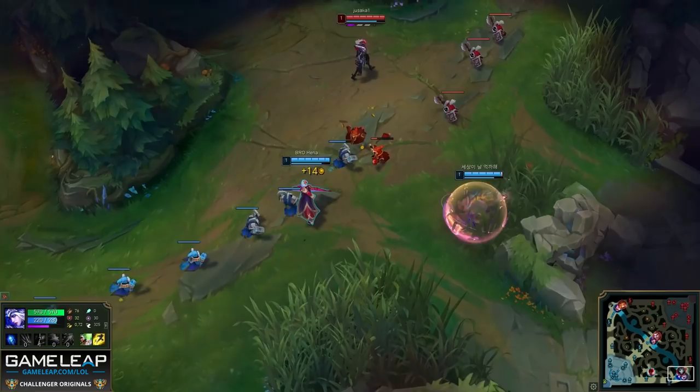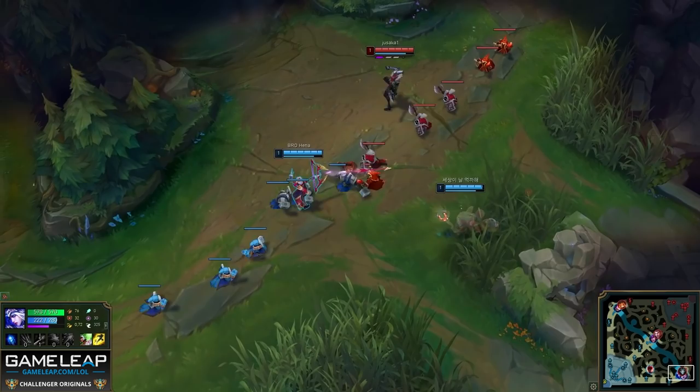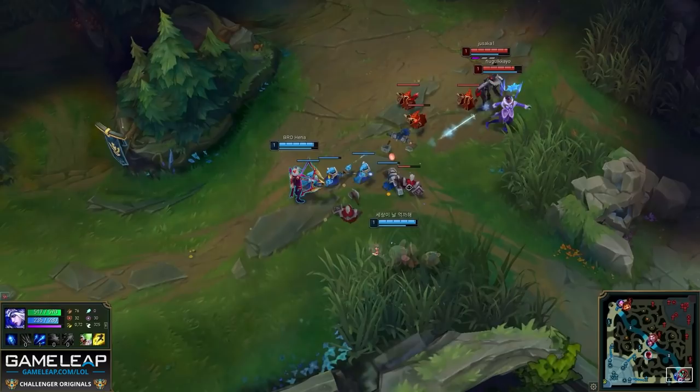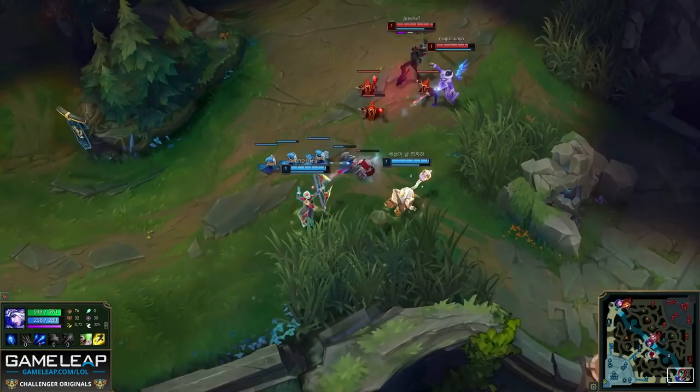But as soon as Jhin uses his Q, Henna immediately postures on top of his melee minions, knowing he will win an auto-attack trade because he has Hail of Blades. Unfortunately though, he decides to last hit this minion instead, and this opens himself up to an auto-attack from Jhin. But at this point in the lane, it's really inconsequential because he is prioritizing the push. This second wave is the wave you will hit level 2 off, so even sacrificing a bit of health to focus on the push is totally worth it.